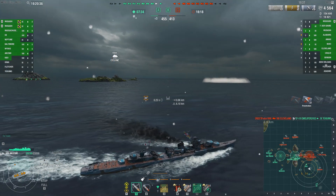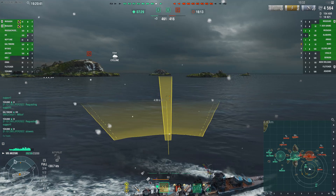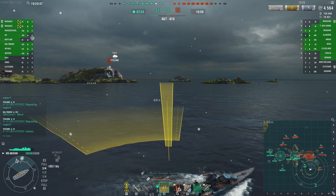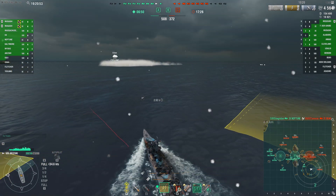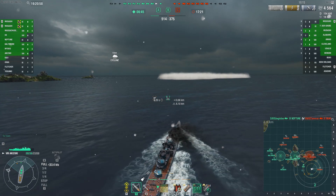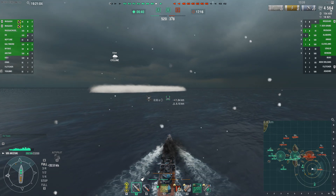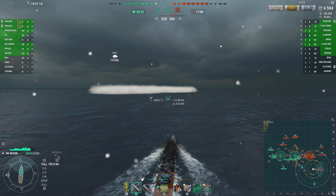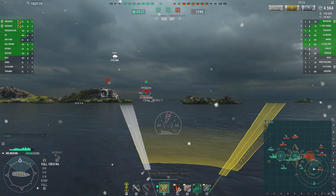I've got a decision to make: do I push into the smoke, or do I fall back? The thing that made the decision for me was looking at where our Kiev is positioned. In my opinion, he's very out of position down there. But I don't want the Benson to be able to move on freely. I want to put some pressure on the Benson. I can see right there that his smoke trail was moving from north to south — that tells me he was at least considering going after the Kiev. I'm keeping my guns all to the port side, and that's the approach vector I'm going to take.